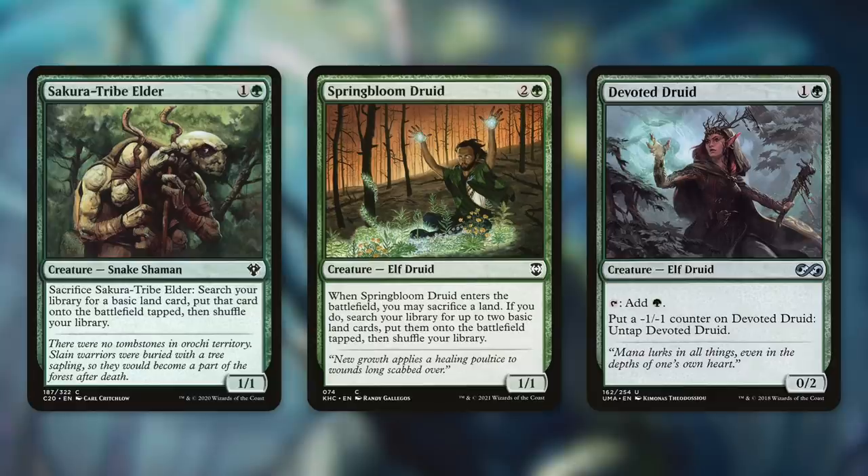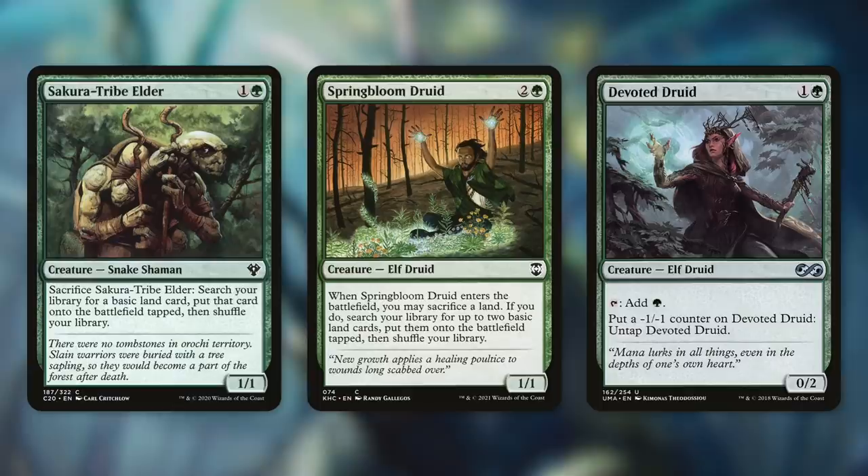But a sacrifice outlet is needed for a card like Spring Bloom Druid. It's a 1/1 Elf Druid that when it enters the battlefield, you may sacrifice a land. If you do, search your library for up to two basic land cards, put them onto the battlefield tapped, then shuffle your library. So that's essentially a Harrow on a body, and again, with a sacrifice outlet, we can keep getting extra value out of it.